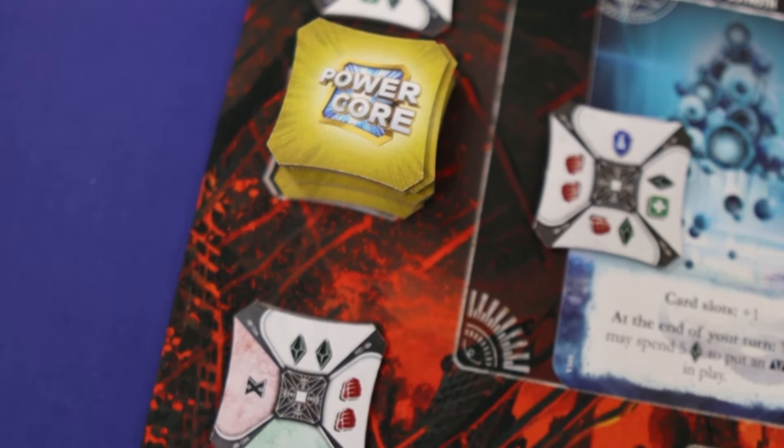The size of the deck isn't that big. Rules are straightforward, making Power Core Call of Cthulhu a fun, fast-playing game with fast combinations and strategy you can explore.